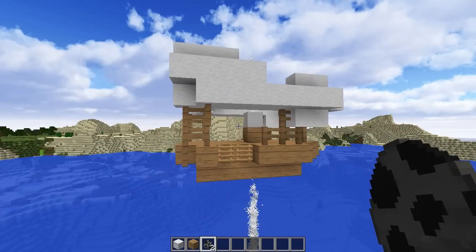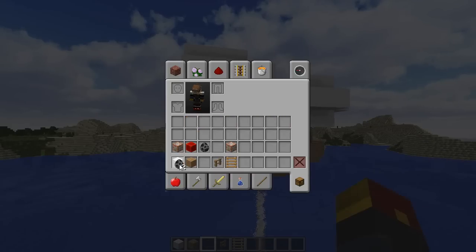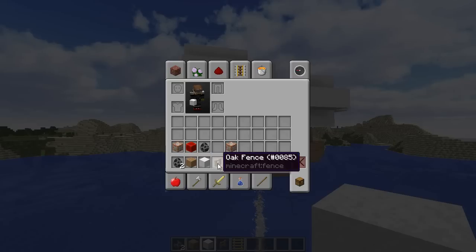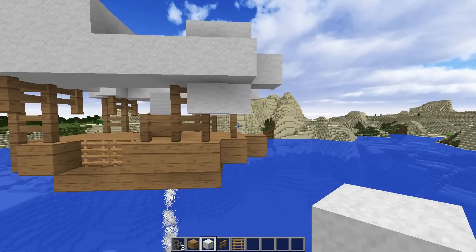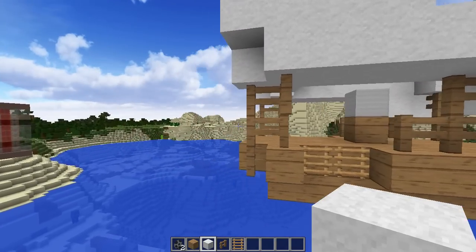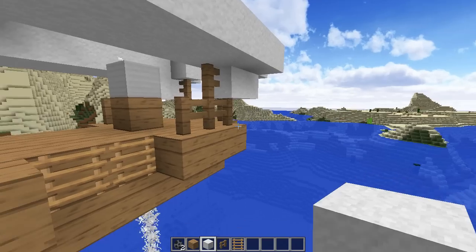Once you've built within those limitations, you'll also need to know that there are only specific items you can create your ship out of. That is the oak wood planks, the regular old wool, oak fences, and ladders. That is what you have to keep your ship made out of. If you build it with anything else, it's not gonna work.